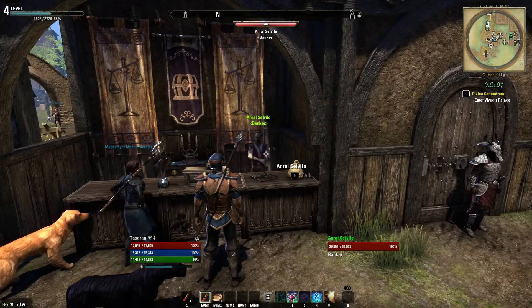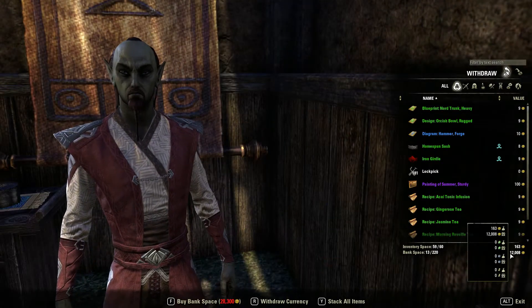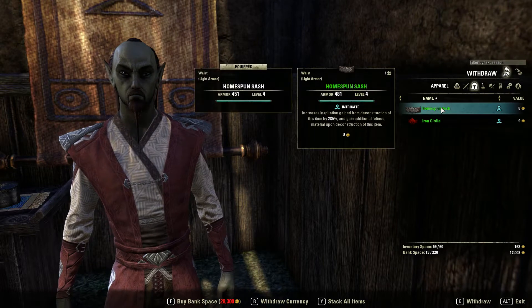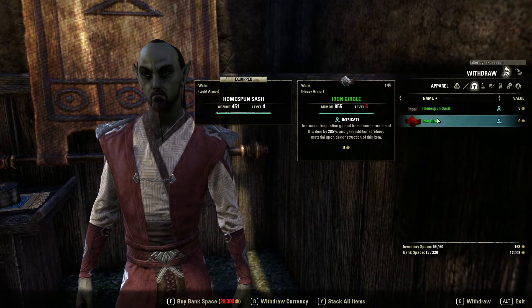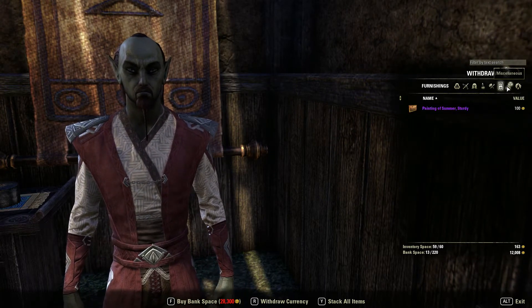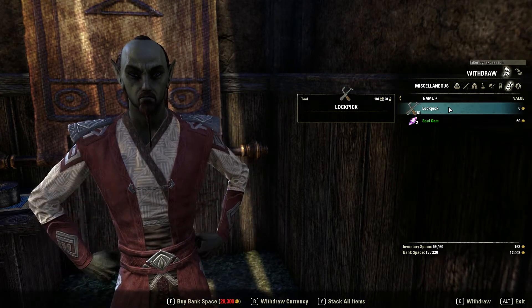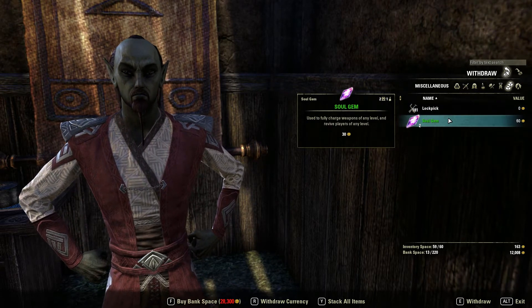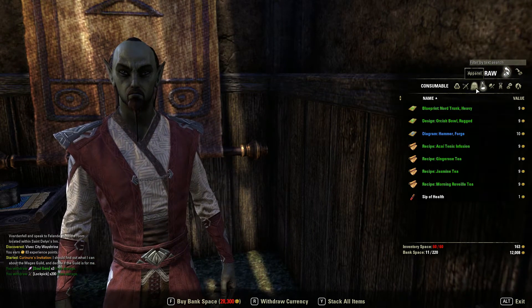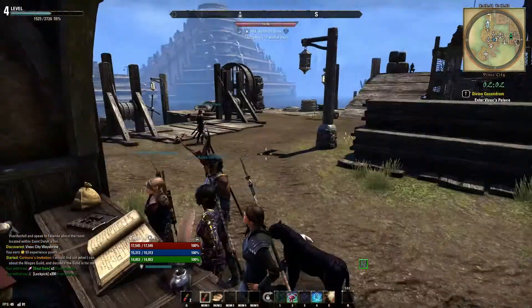Okay, Banker. Now I should have loads of money in here — well, not loads, but this is all what was in my bank from a previous character. Those are both deconstruct items, so I'll worry about those when I come to it. I might as well take this with me. You don't have to worry about lockpicks anymore.